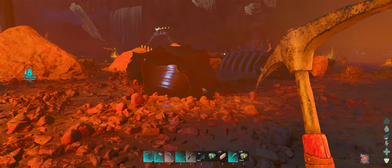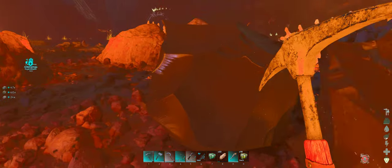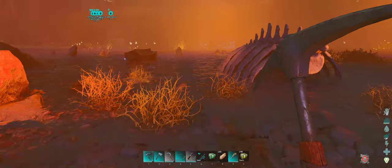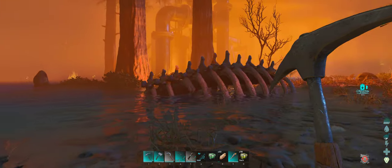The second resource is obsidian. That stands out a mile — these massive shiny black rocks. So that's easy enough; just bring a pick and mine away to your heart's content. A few of them are in the actual water, and they're all the way around the island.